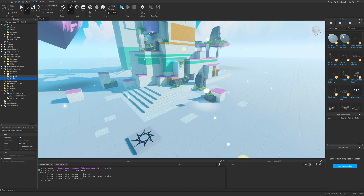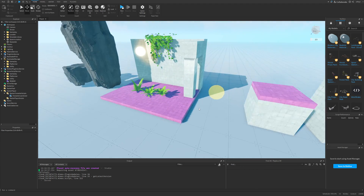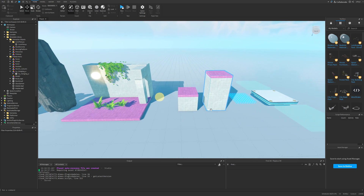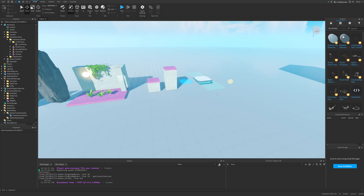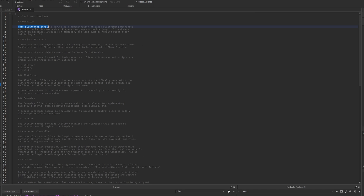Before going over the scripts, let's talk about the template library, which is basically an asset pack from this place that you can use to create your own stuff. It includes different assets like rocks, foliage, coins, and platforms. For scripting, you should first read the README script, which talks about the platformer template and explains that it serves as a demonstration of basic platformer mechanics.